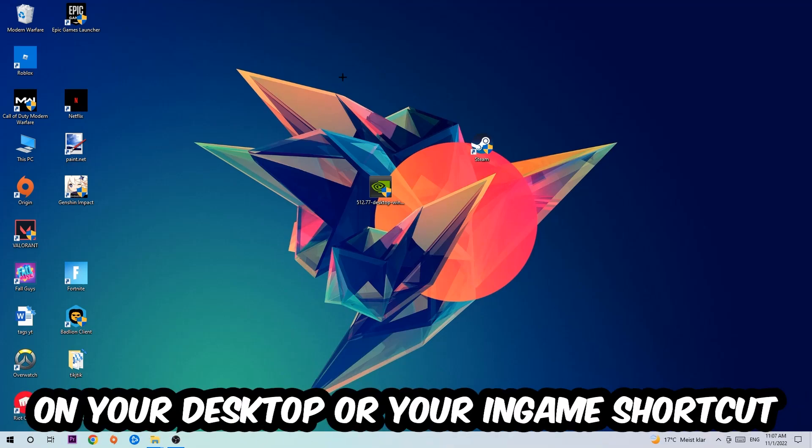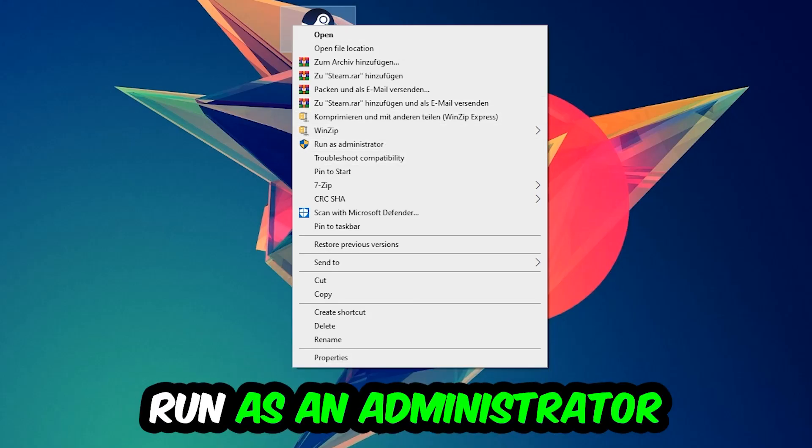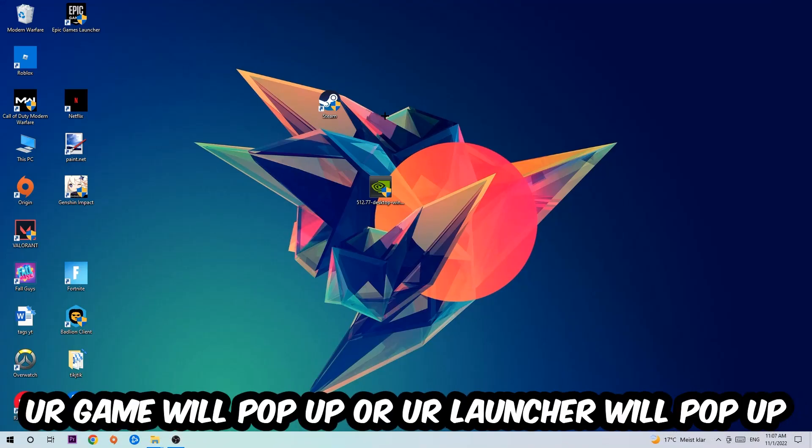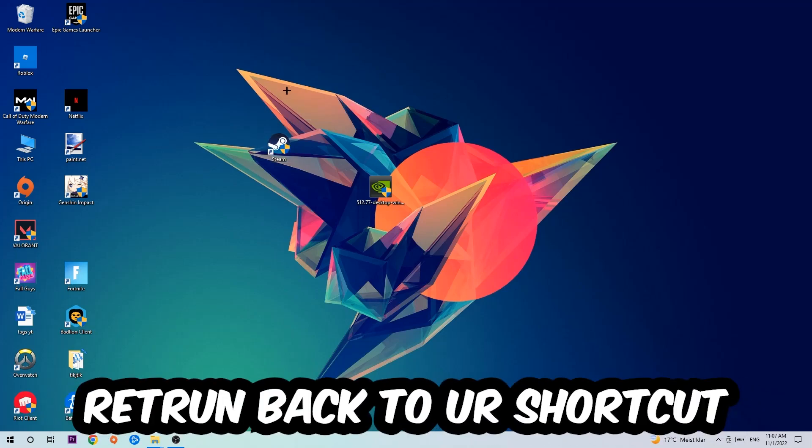The next step is to take your launcher shortcut or your in-game shortcut on your desktop, right-click it, and hit Run as Administrator. Once you click Run as Administrator, your game or launcher will pop up. Launch your game through the launcher, and if it crashes again, return back to your shortcut.